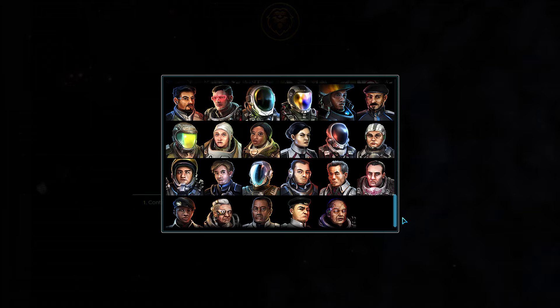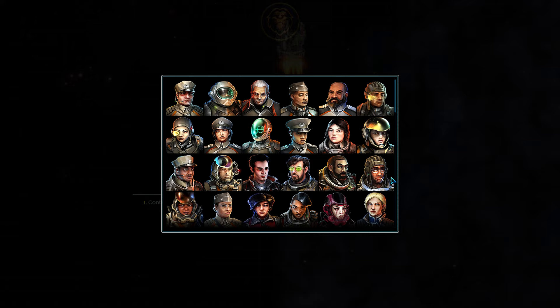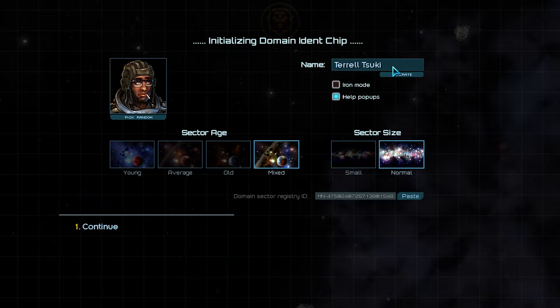For this playthrough, we'll be playing as our old friend, the Brigador. If you haven't played Brigador, give it a try sometime — it's a great game. Now that we have our portrait, we'll need a name. There is a button for both the portrait and name to be randomly selected. If you are having trouble coming up with a character name, it can help to have one randomly generated to get the brain juices flowing. We of course will be captaining as Mr. Vanilla Tutorial. Now that we have our identity established, let's figure out the rest of our settings.